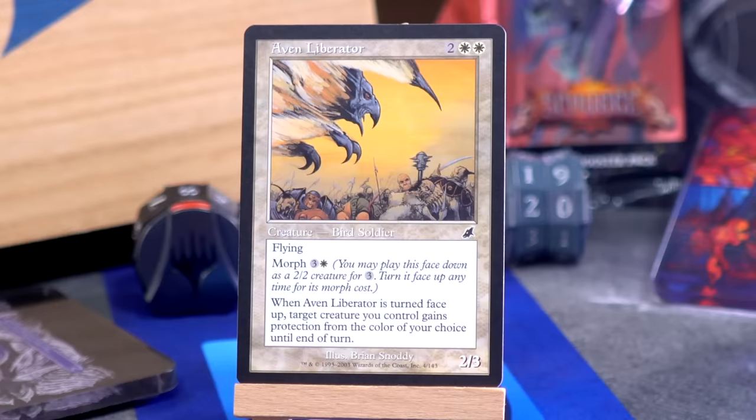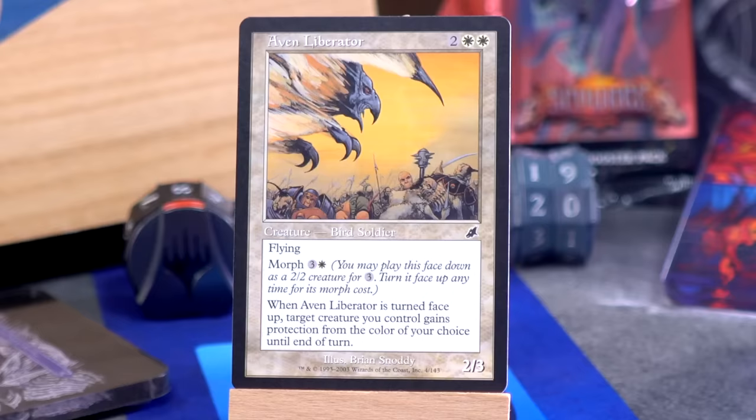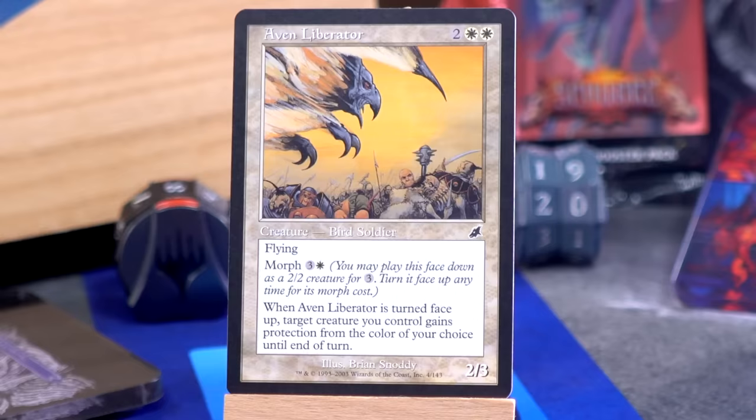Aven Liberator — two white white for a 2/3 bird soldier with flying and Morph. So you play it down for three, and then you can turn it face up for three and a white, which is a little easier on your white mana than two white white to just cast it. But anyway, when it's turned face up, target creature you control gains protection from the color of your choice until end of turn. We had a lot of things that cared about what colors things were — color-changing stuff.